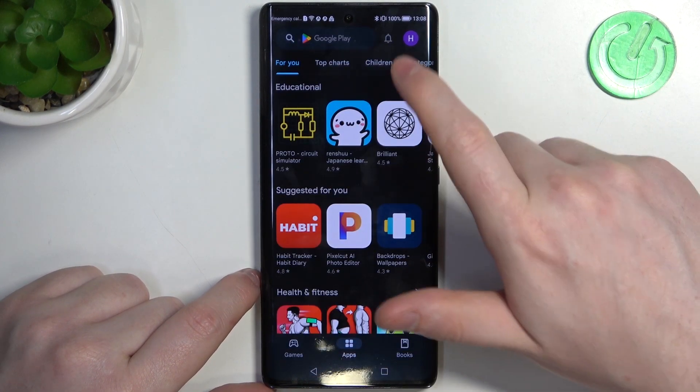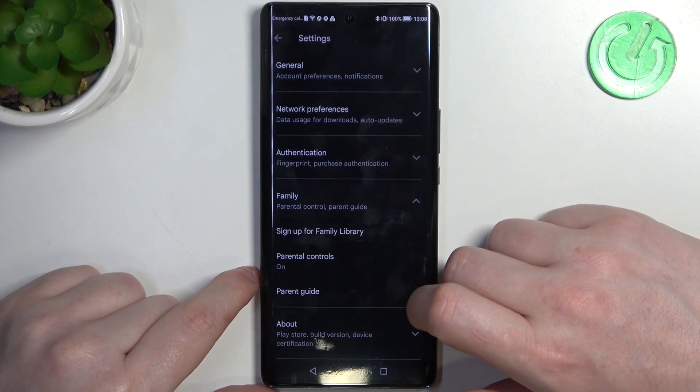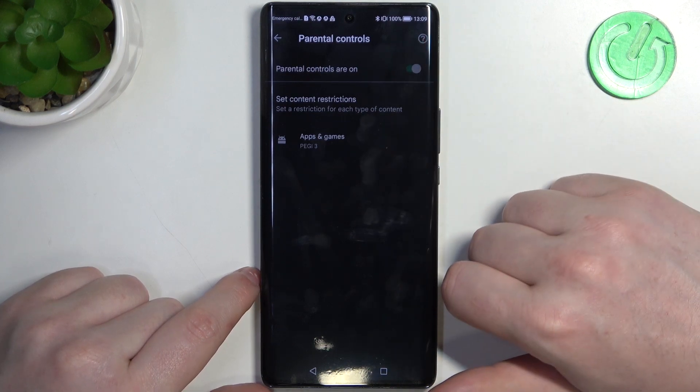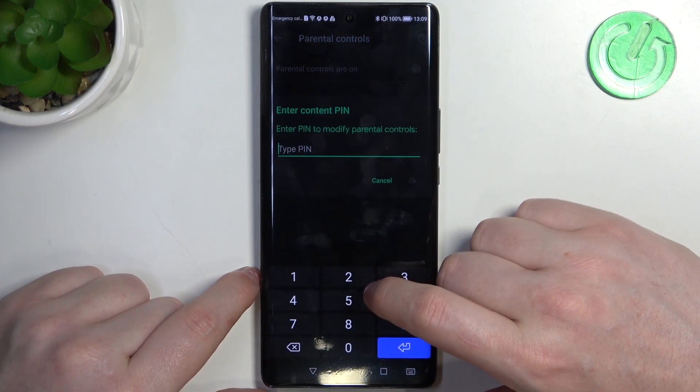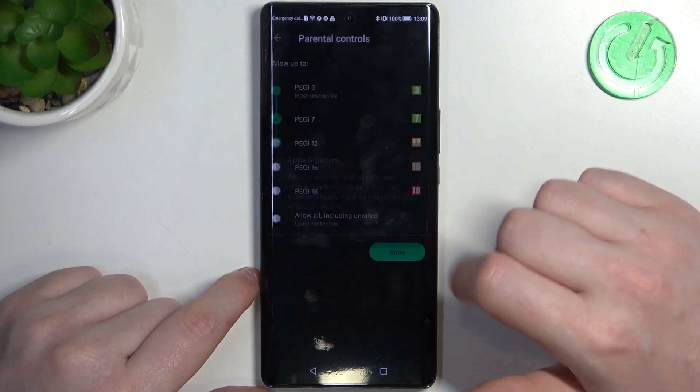To fix this, go back, click on your profile picture, head on to your settings and enter Family. Now select Parental Controls and here you can either disable parental controls entirely or enter Apps and Games, insert the pin code and increase the rating to at least 18.